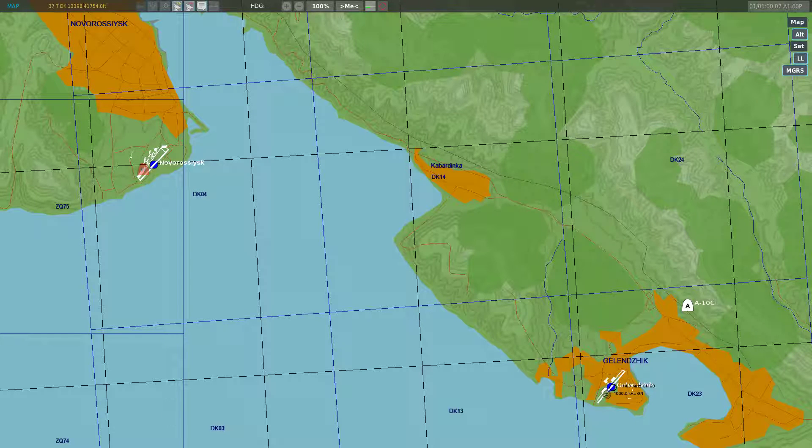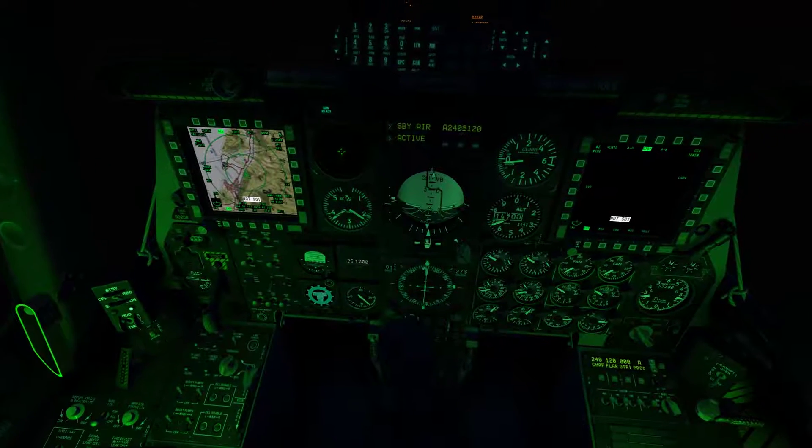The first thing we need in order to use the GBU-38 bomb is the coordinates of the target. On this map you can see my target is at Novo Airfield and I'm on the bottom right in the A-10 over at Galenzadik. The JTAC gave me the coordinates to the target and I'm going to enter it into my aircraft's CDU.